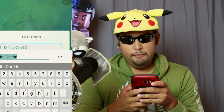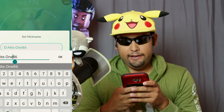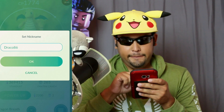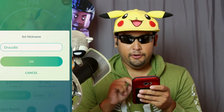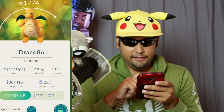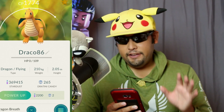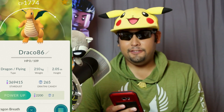My Dragonite has the second best moveset with an 86 IV and 1774 CP. I'm going to name him Draco, from Dragon Heart — one of my favorite dragon movies. Just see the first one, skip the sequels. The max CP for Dragonite is over 3500, so it'll take a while to get there.